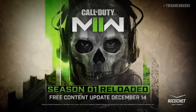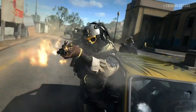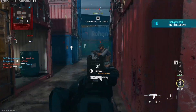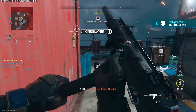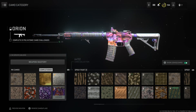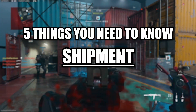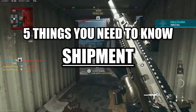The long-awaited Season 1 Reloaded update has finally dropped in Call of Duty Modern Warfare 2, and with this update has come the release of the fan-favorite map, Shipment. Being one of the smallest maps in the Call of Duty franchise, Shipment is perfect for those who are still grinding out camo challenges on their guns. Here are 5 things you need to know before you jump into the pure chaos that is Shipment.